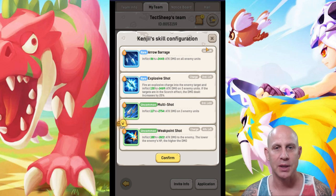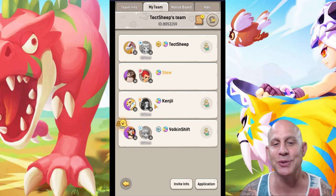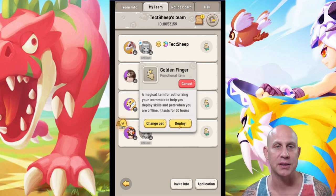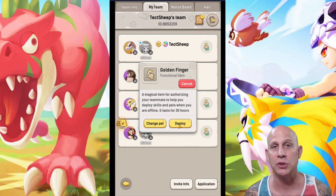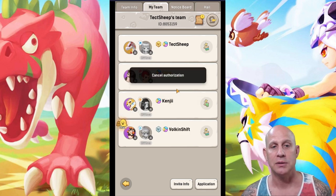I hit deploy. Everybody's offline right now — my apologies, he was just online. When someone is online, it'll tell me I cannot deploy; it'll say the person is online. That means I would need to go into our group chat and say, hey Kenji, can you switch over to an interrupt spell or whatever else is needed? That's what you would do.